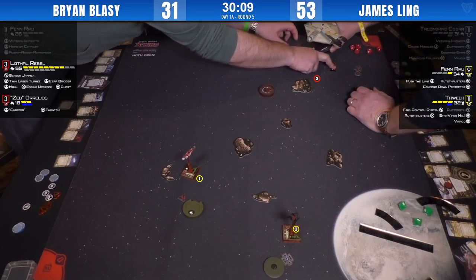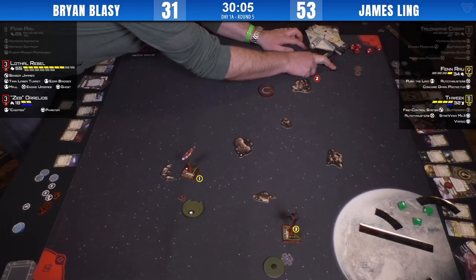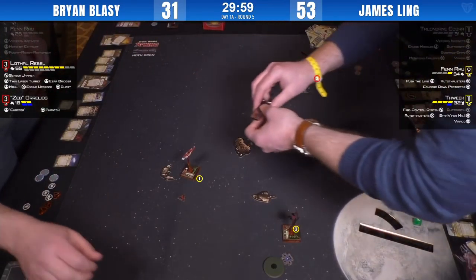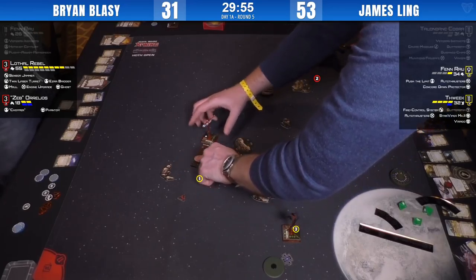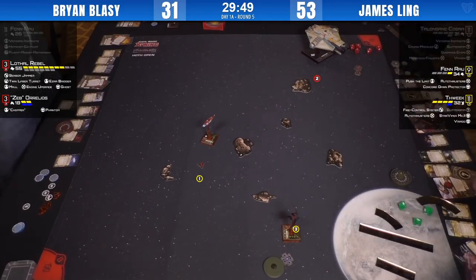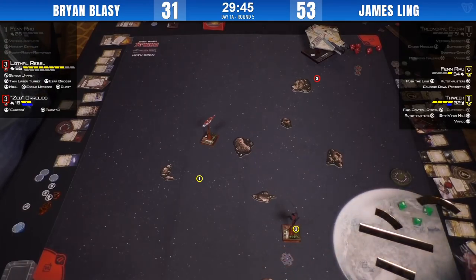Yes, definitely some interesting non-typical meta archetypes here today. One player is jumping the gun on the next FFG pack with B-Wings — actually, Don brought himself a T-65 U-Wing list and is doing really well at two-and-two, on the cusp of making the cut for day two. Really happy to see that.